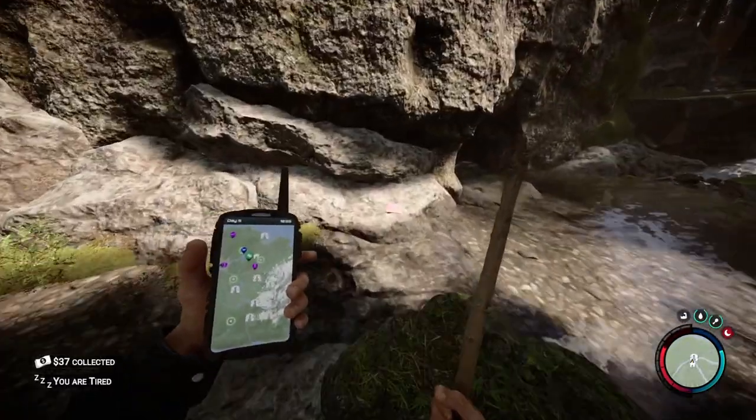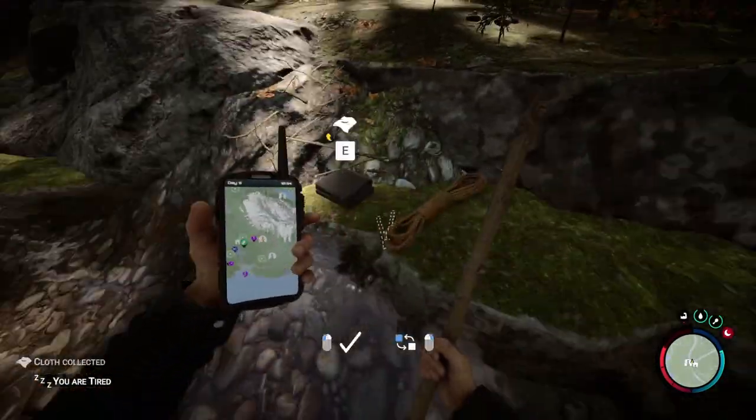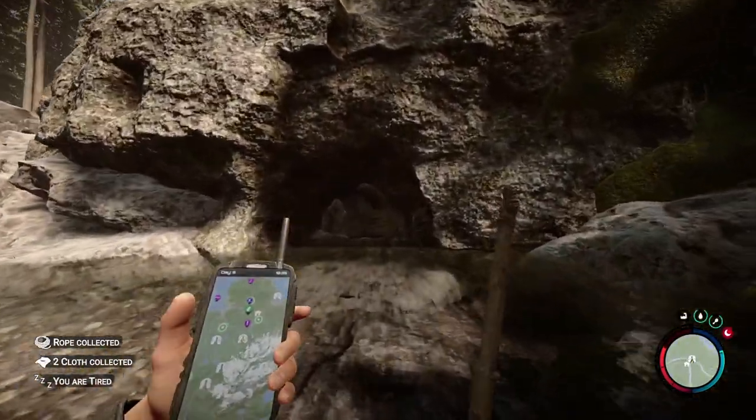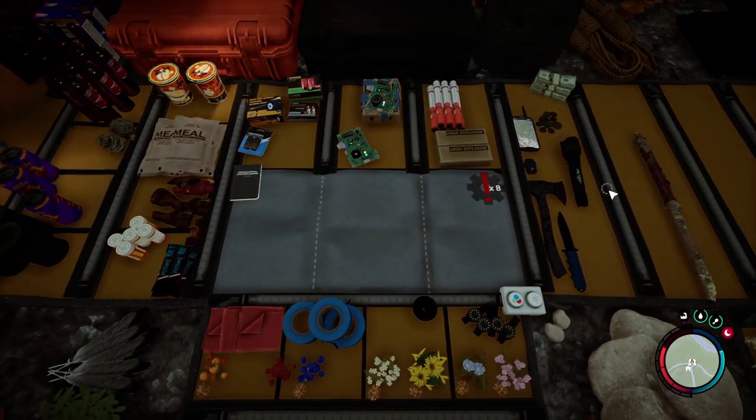There's some cash right there, some cloth over there. You'll see the three bodies there at the end of the river — grab those things. And now we're going to go into here, and I'm going to show you how to do this.